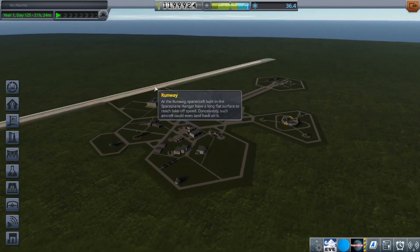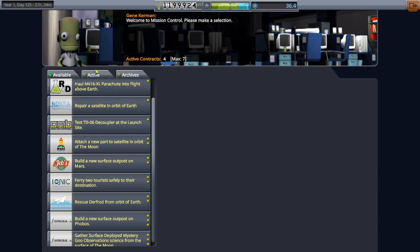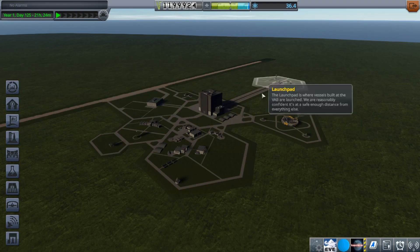Welcome to episode 4 of Kerbal Space Ram, except it's real scale by using the RSS mod. Last time we had Jeb — we landed him on the moon, but we kind of stranded him there. Since last time, I've gone ahead and accepted a couple contracts that will help us stay out of debt, basically.